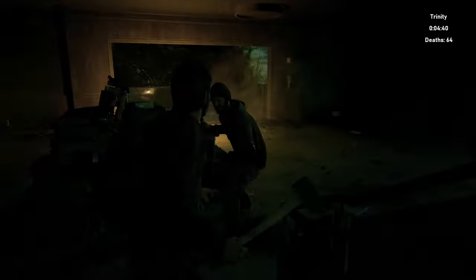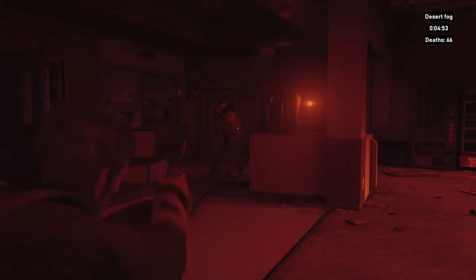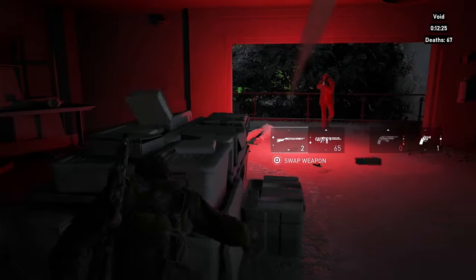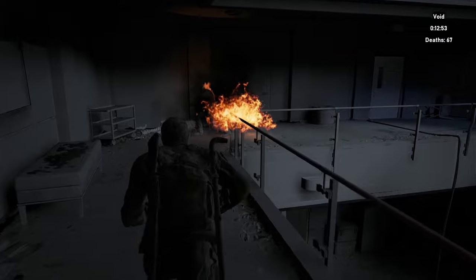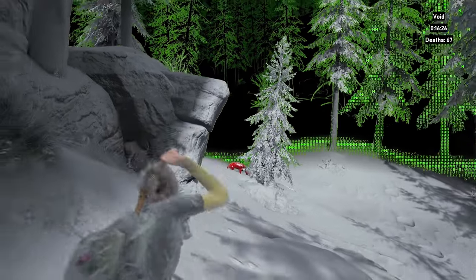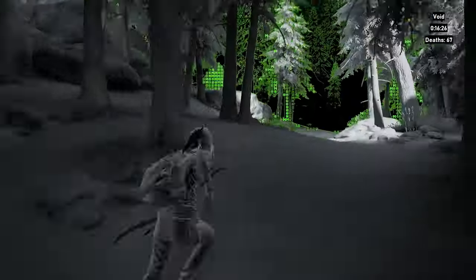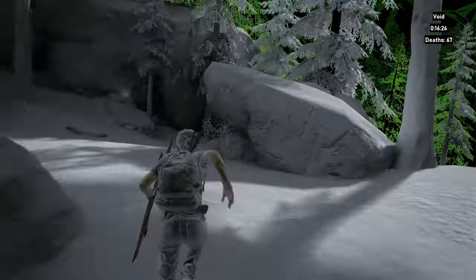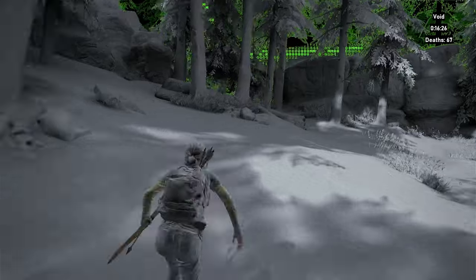I once saw a comment online that said Grounded Mode is basically just an empty drawer simulator — I get it now. Good thing I found all those resources that would really come in handy in this fight. I eventually made it out of the science lab, and I don't really know why Joel was so dramatic about not wanting to keep fighting, but I guess now it's Ellie's turn. This filter — Void — is actually really cool. It gives really good contrast between you and the enemies, but it doesn't have a very far render distance, so I just kept running around along the perimeter trying to find my way out.